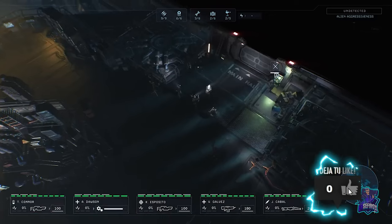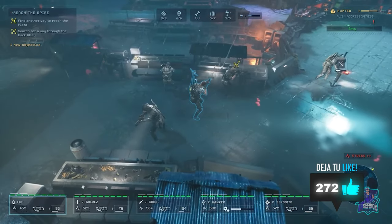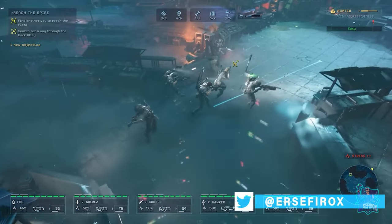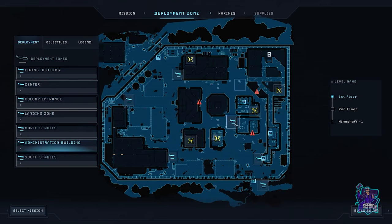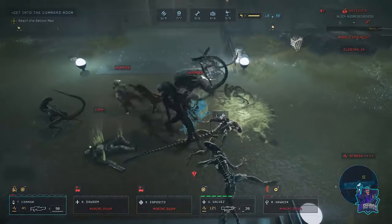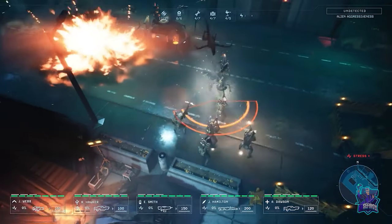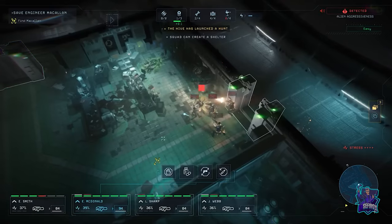Weld doors or hack terminals to secure your future paths, place deployable motion trackers to monitor your surroundings, and unlock new landing areas for your APC to increase chances of your full team's survival and make further expeditions easier. During missions, you'll have to battle to keep your Marines alive and sane — managing the health and stress levels of your squad is equally as important as clearing objectives.